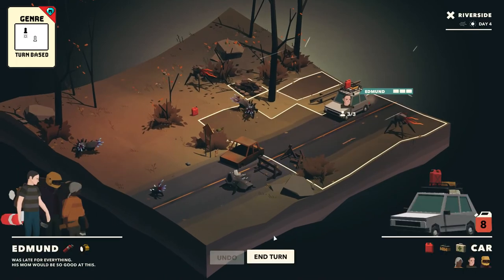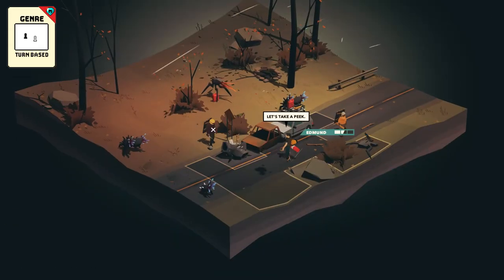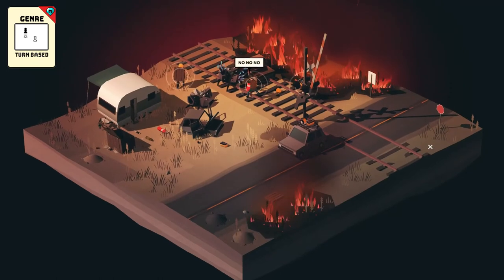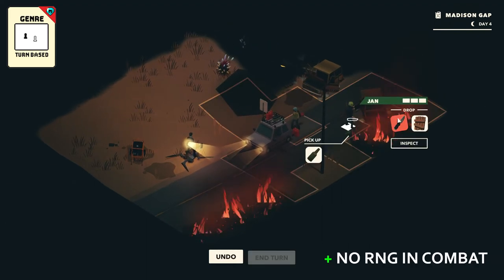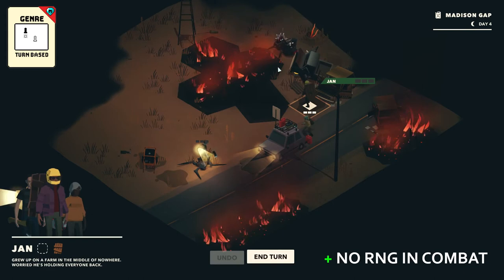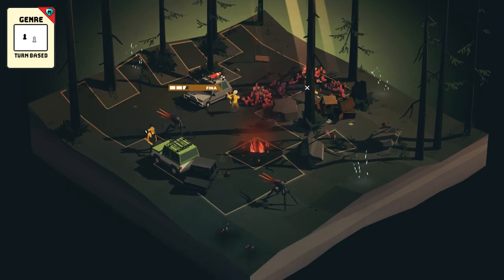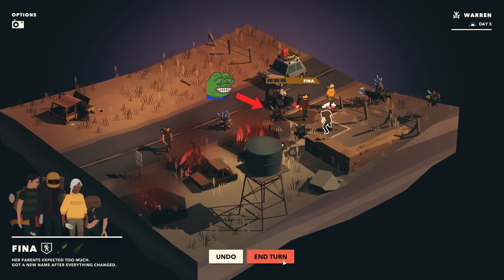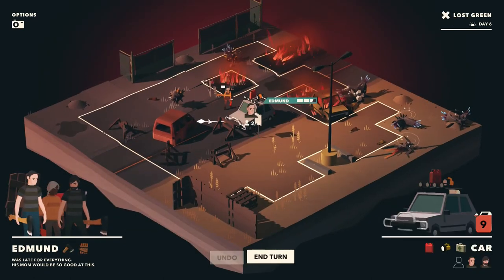Let's talk about the turn-based part. Every survivor has three action points per turn — two on hard difficulty — that can be spent for walking, searching loot in cars or bins, attacking aliens, and interacting with vehicles. A survivor has only one action point if they're injured and dies if they take another hit. What I really appreciate is that there is no RNG in combat, so your attacks and enemy attacks are always successful and deal the same damage every time. There's no RNG in enemy behavior either, since they always spend their action points moving towards the closest survivor and attacking if in range. This is important because mistakes are really punishing and can lead to a game over, so you definitely don't want any RNG factor that could make the game unfair.